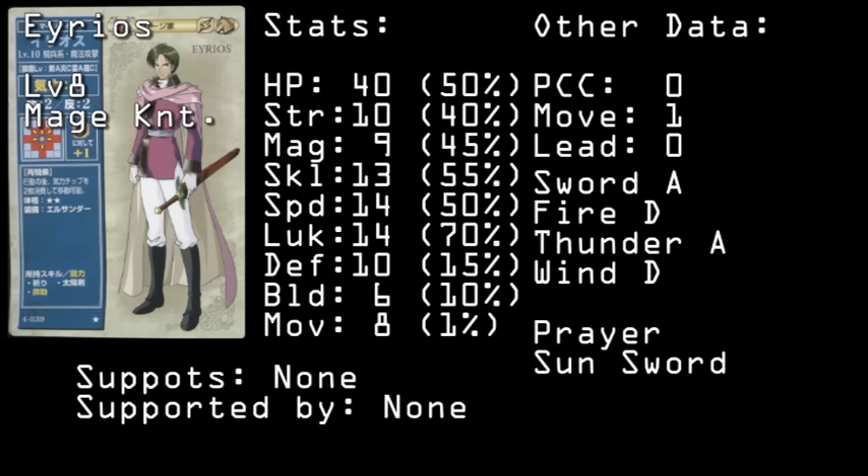He starts with great stats aside from a pretty pathetic 6 build for a level 8 promoted unit, and has an A rank in swords and thunder magic, letting him use all the cool toys. You may also realize that Erios has the exact same growths as Olwen, and these are also shared with two other units in the game. Erios also packs prayer and sun sword, which when combined with his base 40 HP, along with base 9 and 10 magic and defense, makes him basically the best defensive unit in the game. However, as a trade-off, Erios is saddled with a PCC of zilch, which makes his direct combat ability pretty terrible.